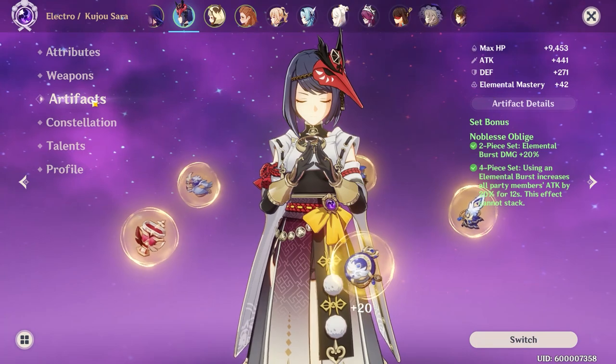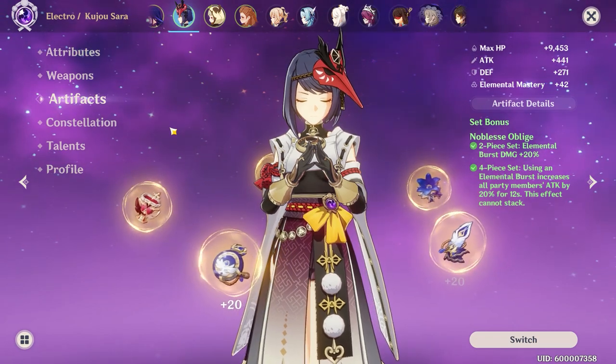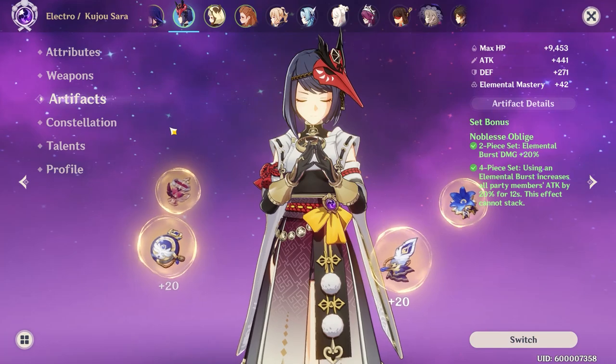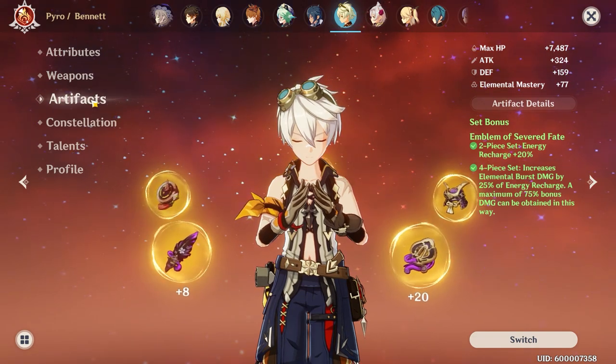For artifacts, if you'll be running them separately, use a 4-piece Noblesse Oblige set to bolster your team's attack even further. But later in the video I'd recommend running them on the same team, so at that point only one of them should be running Noblesse, since it's unstackable, and the other character's artifacts should focus on energy recharge sets, such as 4-piece Emblem of Severed Fates.